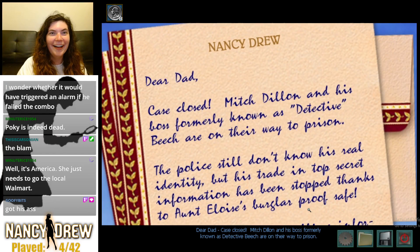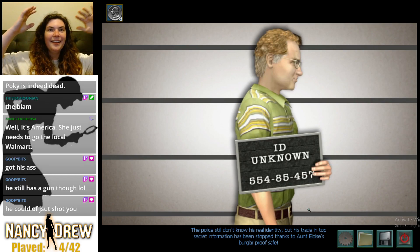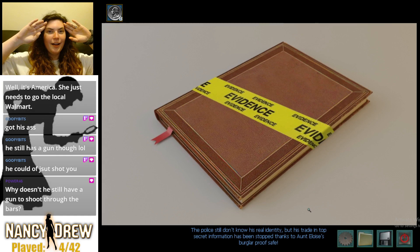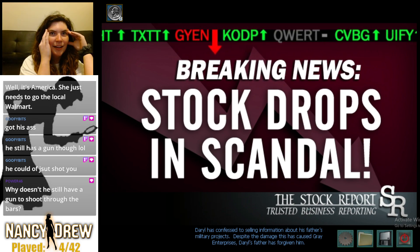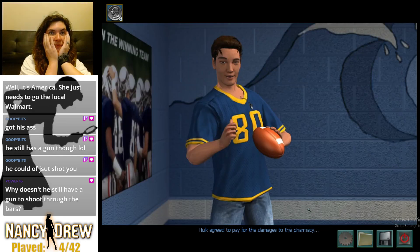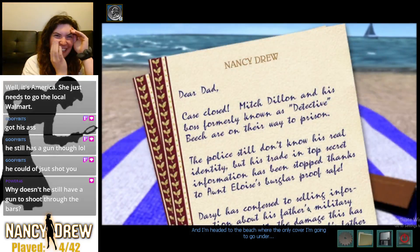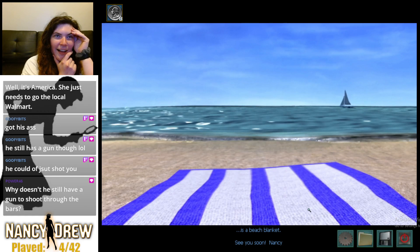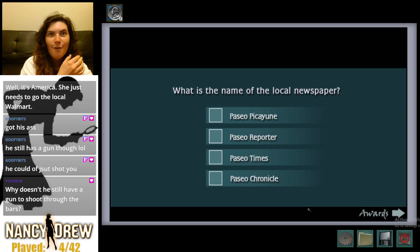'The police still don't know his real identity, but his trade in top-secret information has been stopped — thanks to Aunt Eloise's burglar-proof safe. Daryl has confessed to selling information about his father's military projects. Despite the damage this has caused Gray Enterprises, Daryl's father has forgiven him. Connie returned her trophy, but the judo club refused to take it and is opening their competitions to women next year. Hulk agreed to pay for the damages to the pharmacy, and Hal has gotten his scholarships.' Can we talk about how freaking awesome Aunt Eloise is for having a full jail cell come down if you try to break into her safe? That's so freaking badass.